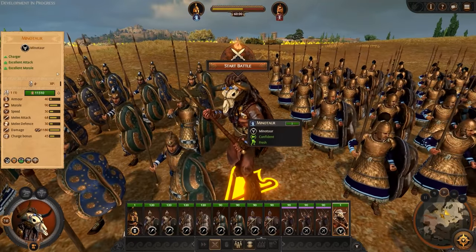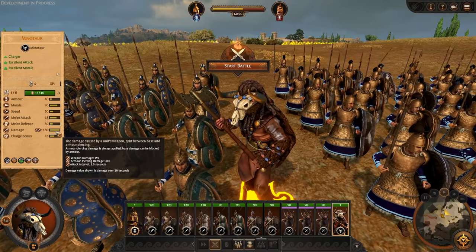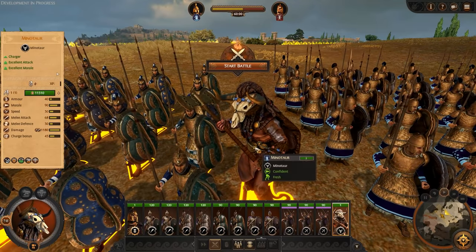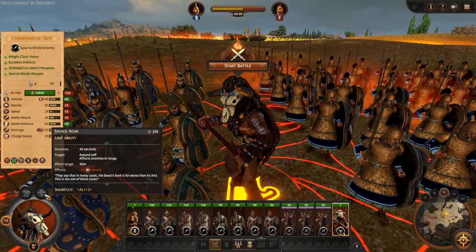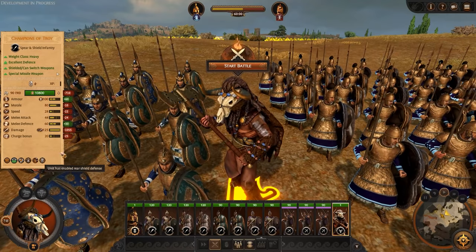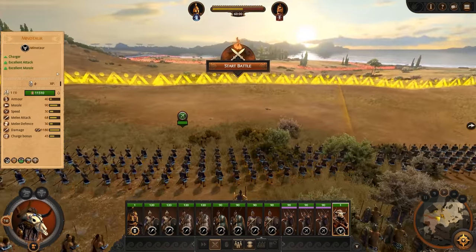Finally, we've got another hero today - the Minotaur. A mighty, mighty beast of a man: 1,180 damage, 68 melee attack. He's a charger - excellent attack, excellent morale, low armor, which makes sense. His abilities are Savage Roar, which drops enemy morale, and Bull Rush. It doesn't actually say what Bull Rush does, but I'm assuming extra speed. I guess we'll find out when we click it.